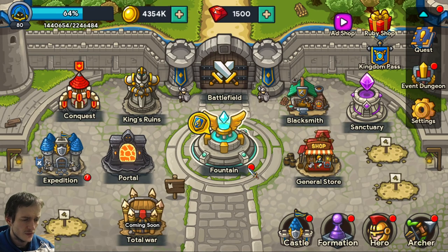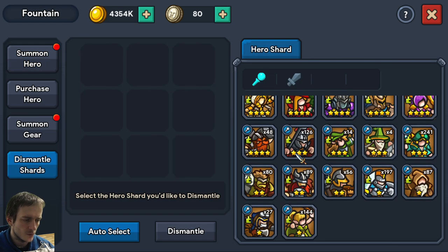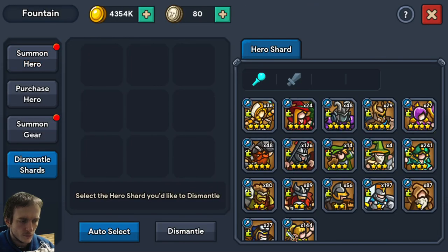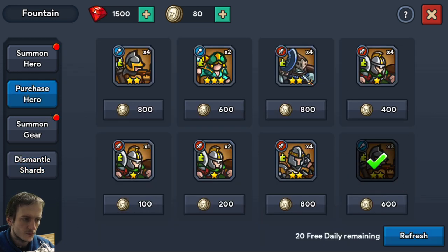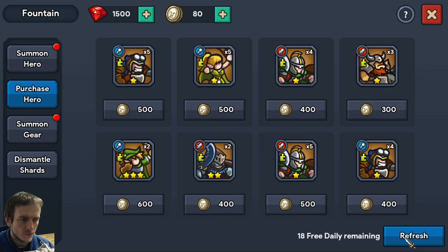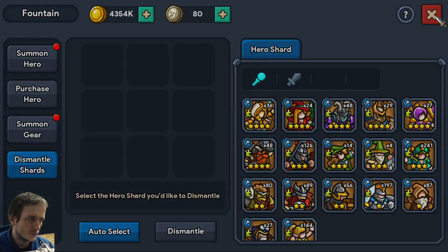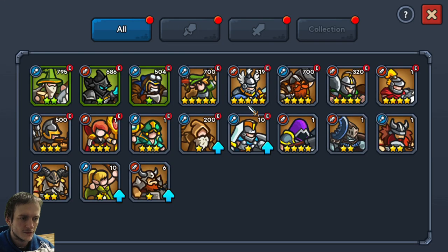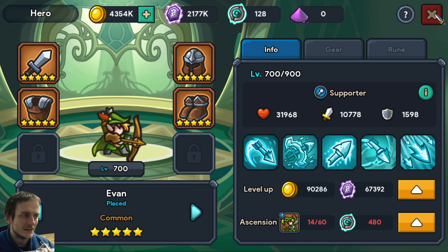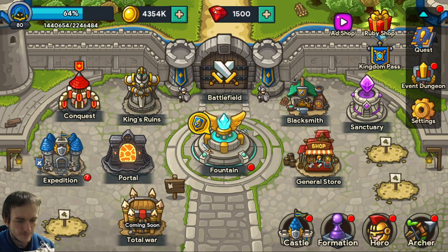All heroes may be situationally useful — that's why I don't dismantle heroes anymore. When I just started I dismantled heroes, but now I've stopped. Even Ellie I don't dismantle. Maybe it's good to dismantle if you have a lack of a certain hero and need to ascend — it's a good way to get guaranteed shards when you're just a few left.